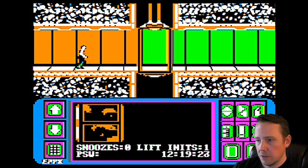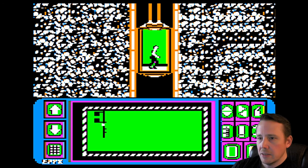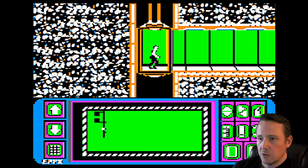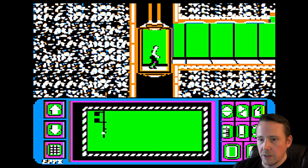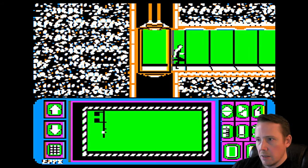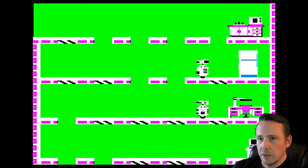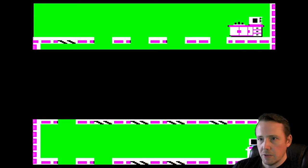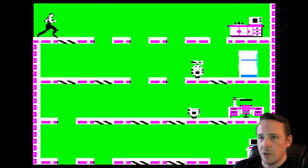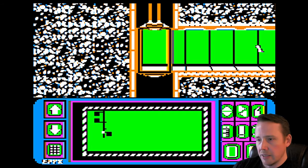I don't know if we're going to get enough pieces to show off a solved puzzle here. Once you have all the puzzle pieces assembled into the correct pattern, you also have to have them in the right rotation to get the password. We're all the way down the shaft now.